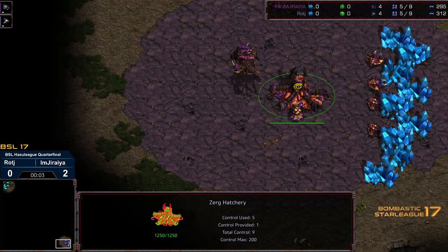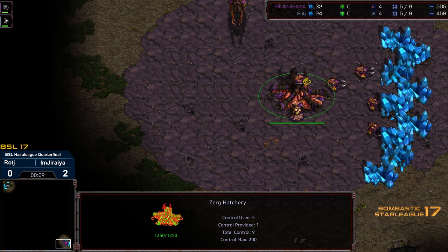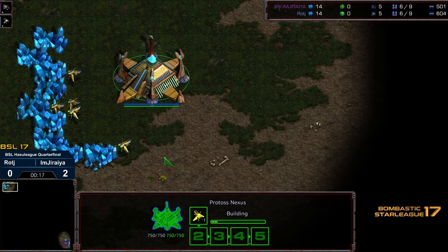Hey guys, welcome to another commentary done by Diggity. This is BSL17 Hasuli game, potentially game 3. It wasn't labeled game 3, but I believe it's game 3 between Jiraiya and Raj. I think that game just maybe got mislabeled. Bottom right hand corner we got Jiraiya starting as the purple Zerg, upper left hand corner we got Raj starting as the grey Protoss.